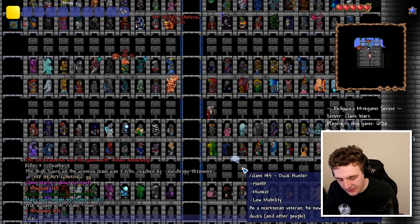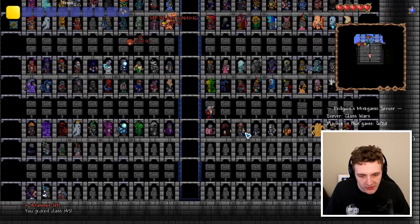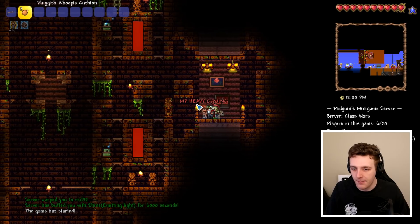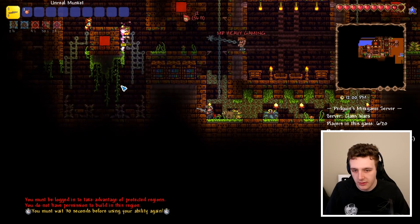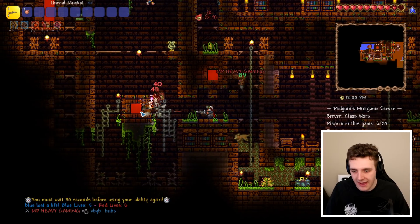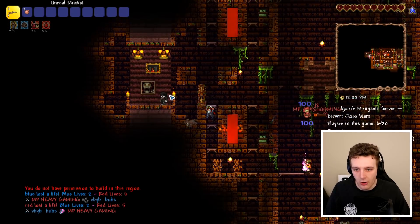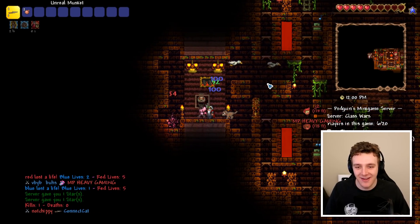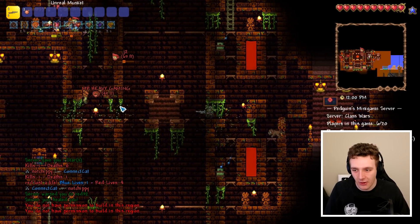I want to pick a class this time — slash class 145. You picked class 145. Is this called Jacket? 'Came all the way from 1980s Miami after destroying the Russian mafia...' Oh god. So we're in a temple and I can't really see what I'm firing at, but I'm assuming there are baddies over here. I had the chance — they were caught in the web! I'm going to go for Connected Cat. Are those ducks actually painful? Every time I hit, there's a duck. We died. That's not good.